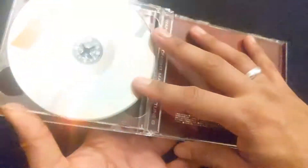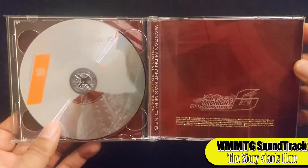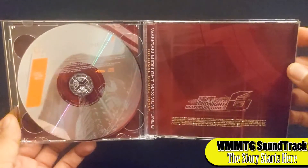Flipping it over, we get the second CD and the backside of the case. The colors still look the same except for this orange little color on the CD, but we'll get into that a little bit later.